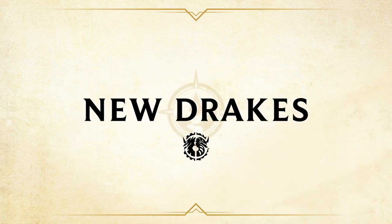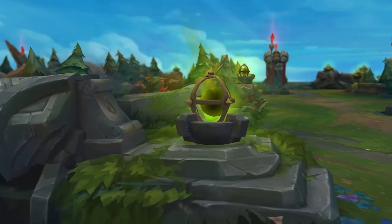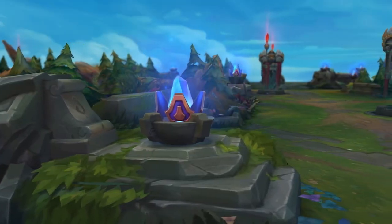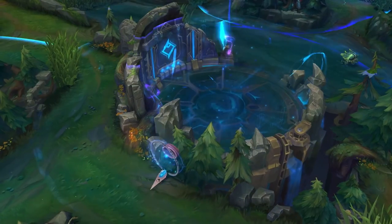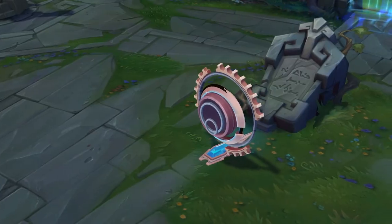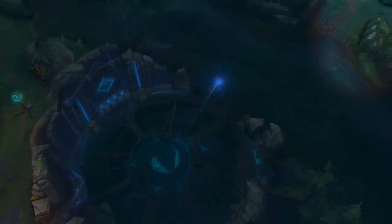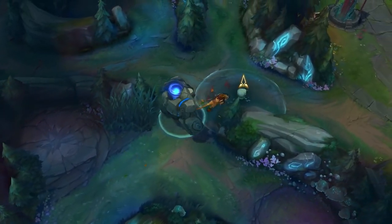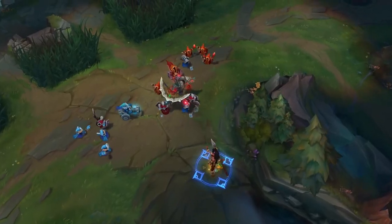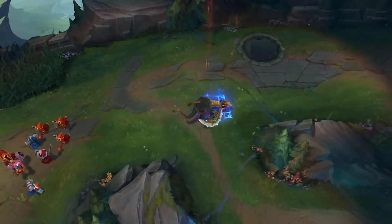Soaring into Preseason 2022, the Hextech and Chemtech Drakes will be joining the roster of Elemental Drakes on Summoner's Rift with a horde of new effects. The Hextech Drake is powering up for her debut. When the Hextech Rift dominates the map, Hexgates will allow your team to warp to key locations. Slaying the Hextech Drake will grant additional ability haste and attack speed. Capturing the Hextech Soul will grant your basic attacks and abilities a Chain Lightning effect on hit that slows enemies.